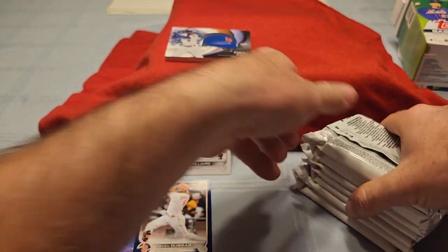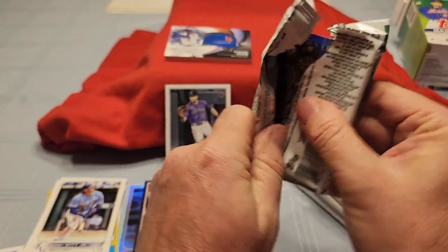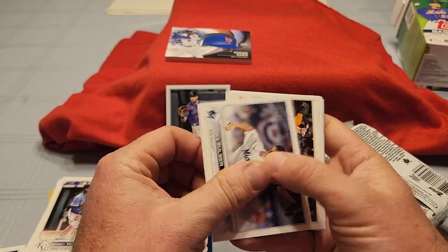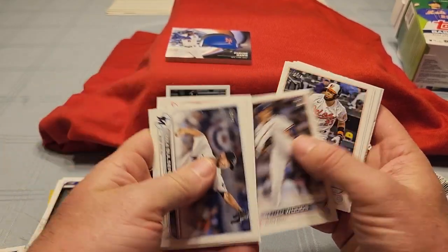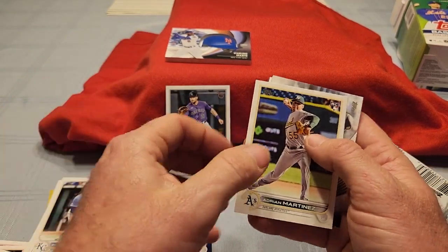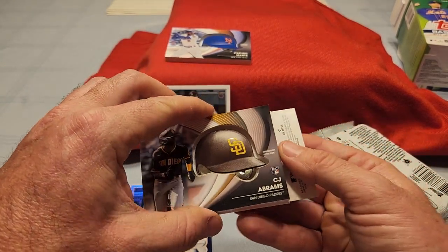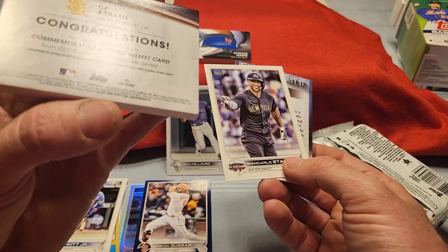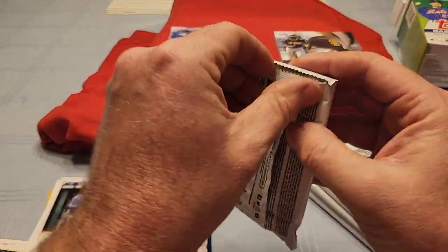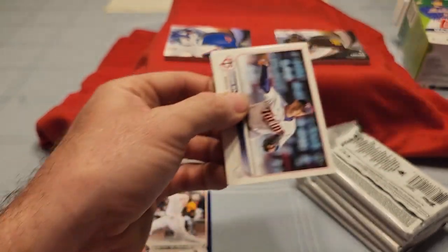Alright, let's go — this time this way. Here comes the brick card, we call him the big thick guy. We got base, base, base, base, more base — and we've got CJ Abrams on the helmet relic. Stanton on the back, CJ Abrams Stars of MLB. Alright, here we go, buckle up, we need to hit something.